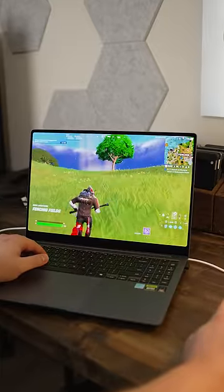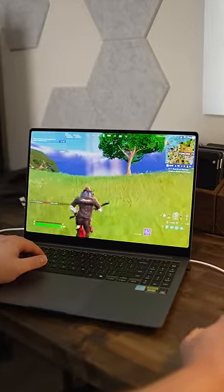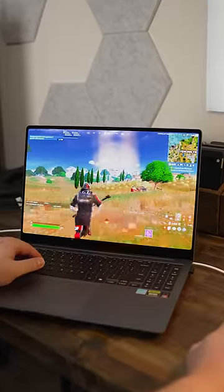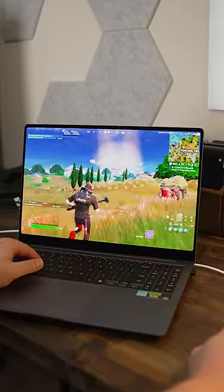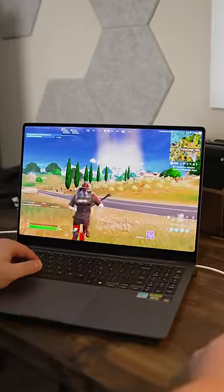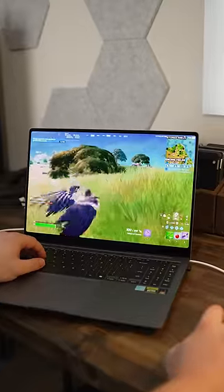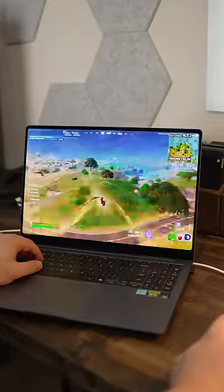Next up, we got good old Fortnite Battle Royale. We're on competitive settings, so like all low but epic view distance. And we're at that same 3K resolution. And I'm currently getting about 110, 115 FPS. There's wings in Fortnite now? What the heck? What is this? You can fly?